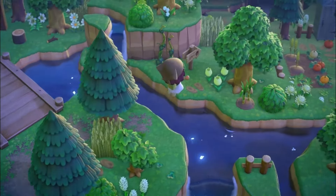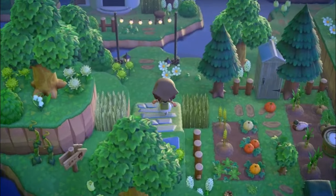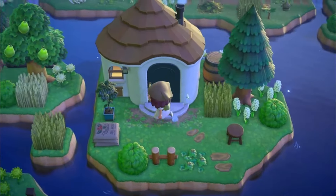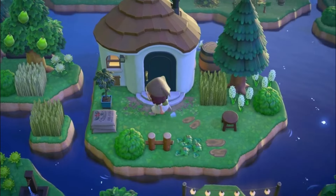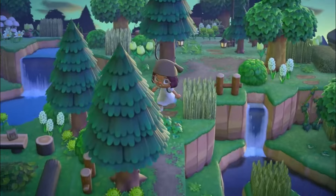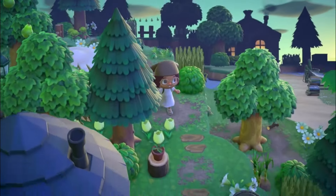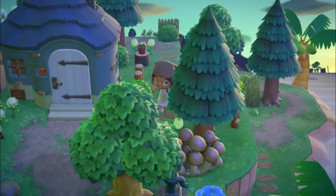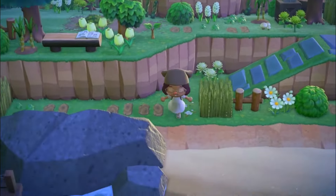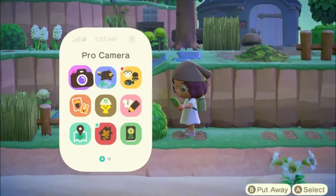We are still on the same island again — I just had so much fun exploring this one. I love all the terraforming that's done on this island so I had to show y'all more. I love the idea of having a villager on their own separate island; it really gives introvert vibes. Here is yet again another example of a land bridge, but this one is a little curved instead of just a straight line, which is nice. I also had to show y'all the terraforming near this villager's home — it's super simple but I just love it.